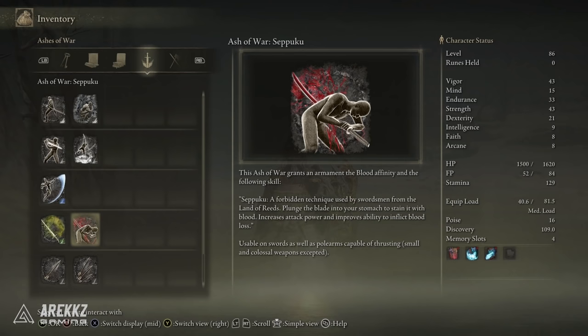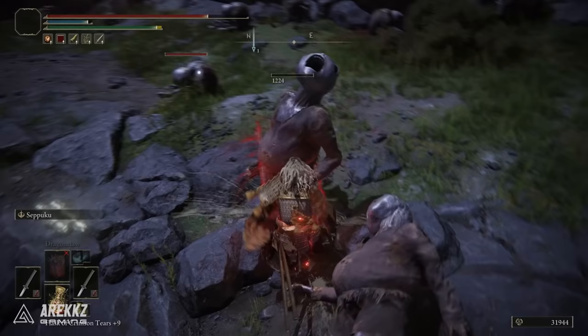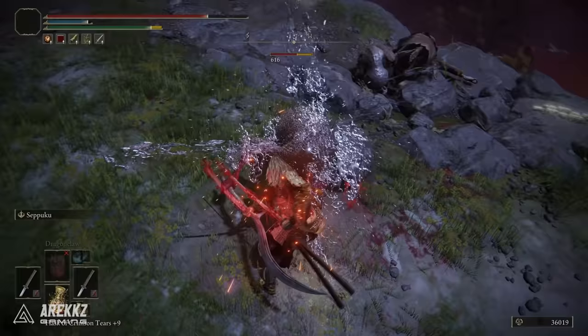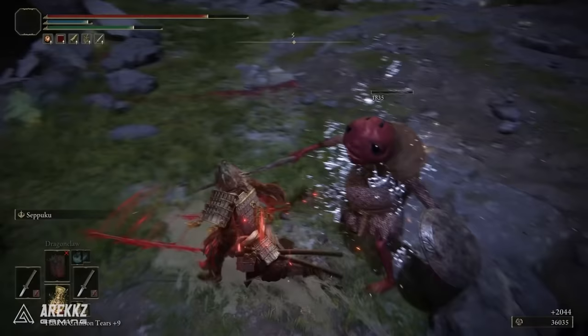It's described as a forbidden technique used by swordsmen from the land of reeds — you plunge the blade into your stomach to stain it with blood. You increase your attack power and it improves your ability to inflict blood loss. If you apply this to katanas as it would typically be intended, this boosts your base blood loss buildup, which naturally comes on your katana, so you can start inflicting bleed a hell of a lot faster, which means huge chunks of damage.